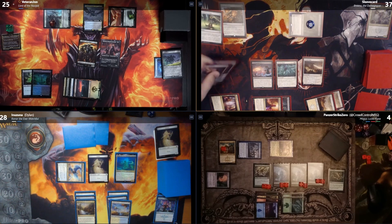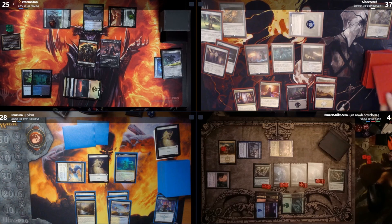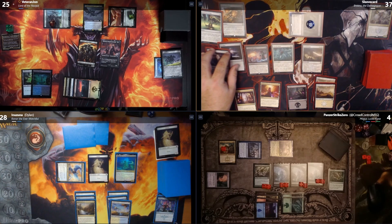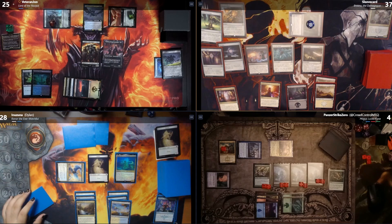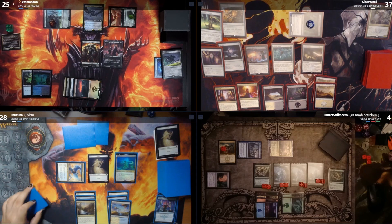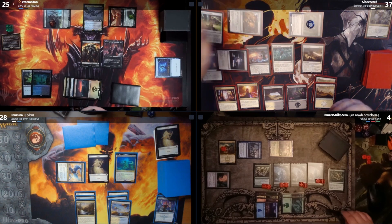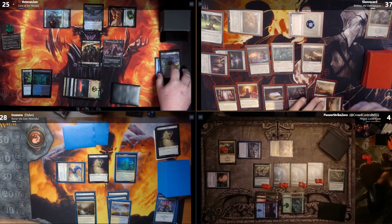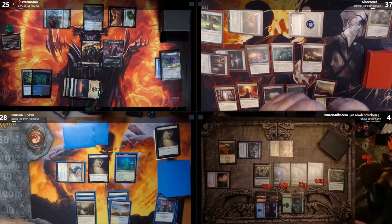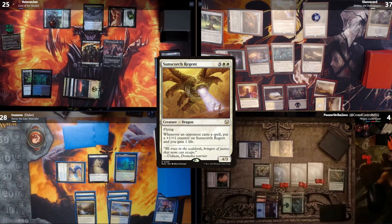I'll untap and draw. I play Cave of Corlos as my land. I might not be able to win this one, but it was fun. I don't know why I got targeted so heavily in the early game. We all know Cory is just setting up defenses to make us fight each other so he can get the win. Cory plays Sunscorch Regents — a 4/3 flyer. Whenever an opponent casts a spell, it gets a +1/+1 counter and I gain life.